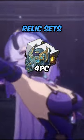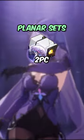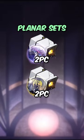For relic sets, I highly recommend the 4-piece of the Prisoner in Deep Confinement, or if you can, a 2-piece Prisoner or a 2-piece Eagle of Twilight Line. I would also recommend either the 2-piece of the Space Sealing Station or the 2-piece Pan Cosmic Commercial Enterprise.